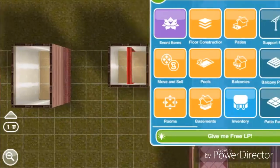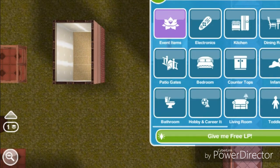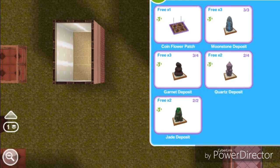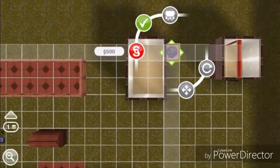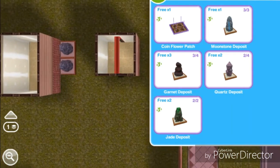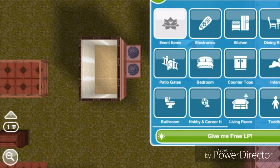Those doors are now glitched. Grab the deposits from the event items tab. Put one here and another one right here, then let's make that room a bit smaller.